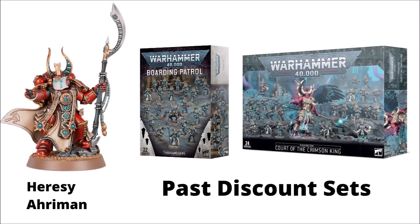Finally for Thousand Sons kits, bear in mind there are a few options from the Horus Heresy. There's a plastic version of Ahriman with a different sort of styling — I must admit I do think his Heresy version is kind of cool, and you could even have him stand in for a regular Sorcerer. They do have a couple of past discount boxes as well, including the Boarding Patrol with a whole bunch of Rubrics and some Spawn, and the Mighty Court of the Crimson King which Magnus leads. Both of these have long been sold out, so I'd be kind of surprised if you could find these at a similar price to when they came out — though if you happen to see one in a local gaming store at a similar price, could be interesting enough.